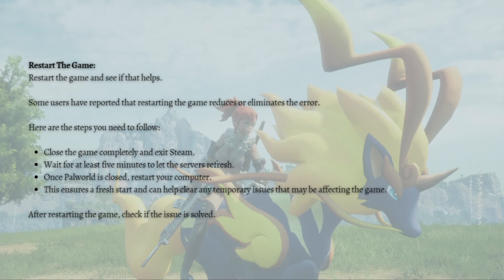Lastly, what you can do is restart the game. Some users have reported that restarting the game reduces or even eliminates the error. Here are the steps to follow: close the game completely and exit Steam, then wait at least five minutes to let the service refresh. Once Palworld is closed, restart your computer. This ensures a fresh start and can help clear any temporary issues that may be affecting the game. After restarting, check if the issue is resolved.